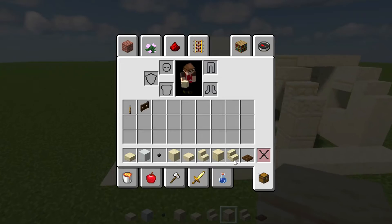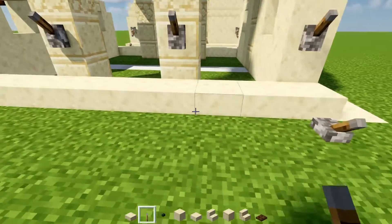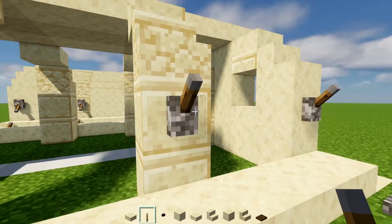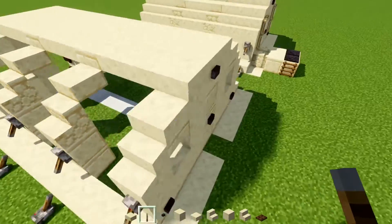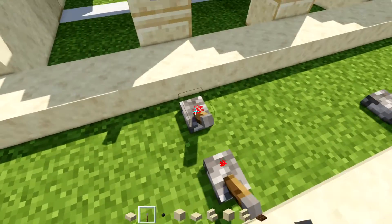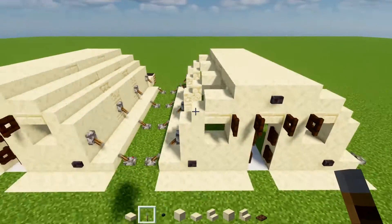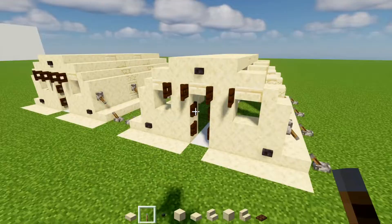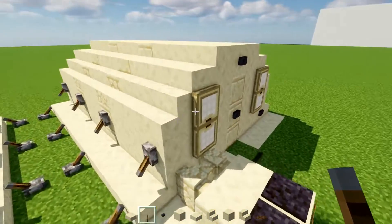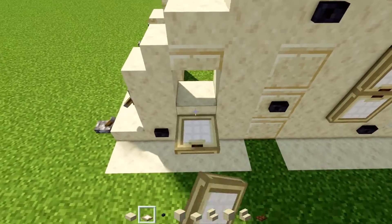Next, add levers to the sides of all the pillars and the bottom parts, making them face each other. These are supposed to represent the ropes that tie the tent down. Once you've added them it looks very nice. Then move to the back part and add birch trap doors, closing them up because these windows are closed.